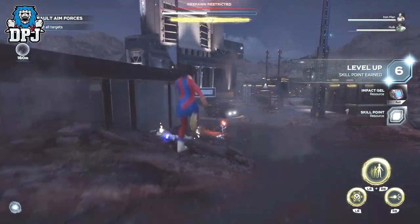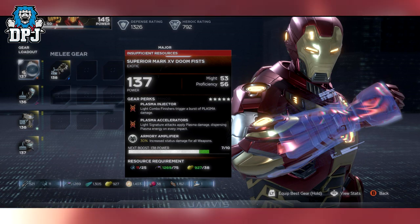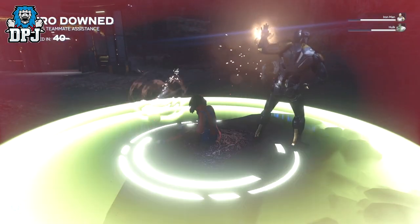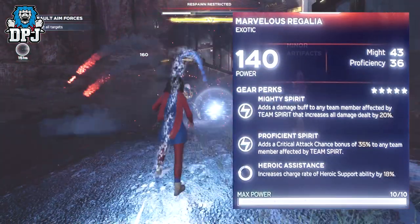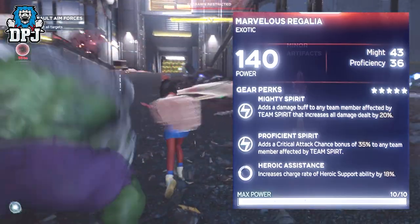Next up we have Iron Man with his Superior Mark 15 Doom Fists — what a cool name. It has Armory Amplifier: 30% increased status damage for all weapons. I need this in my life. Next up we have Miss Marvel with her Marvellous Rogelia and its Heroic Assistance, which increases the charge rate of the heroic support ability by 18% — that's pretty good.